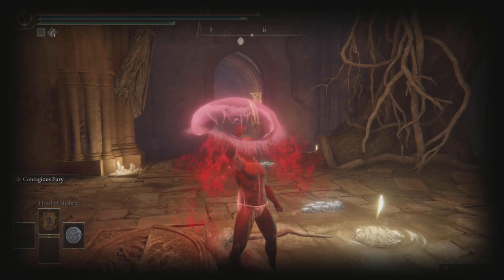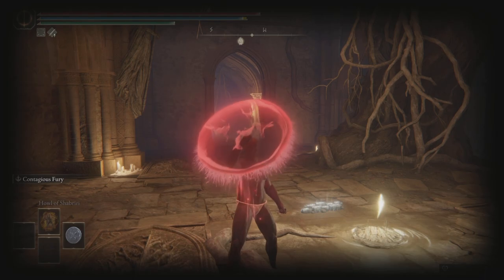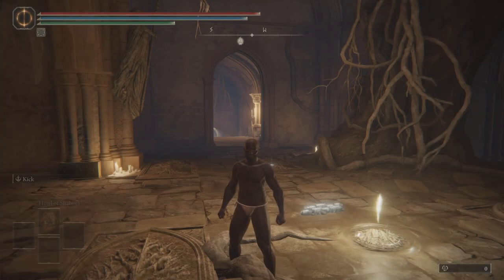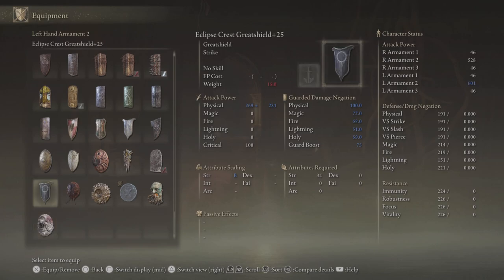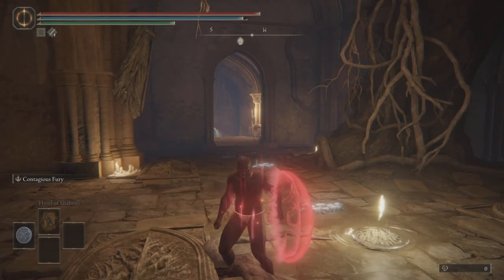Just to show the initial — admittedly unimpressive — increase in AR: you can see the shield has an attack rating of 440 here. If you do Contagious Fury once, that goes up to 528, and then you can switch the hand it's in and do it again, so this takes you up to 634 from that initial 440. You can see it works.